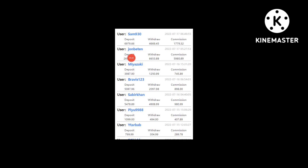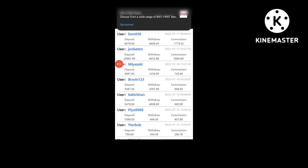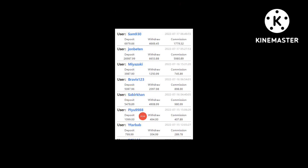You can see each user's deposit, withdrawal, and commission details here. For example, user P9988 shows deposit, withdrawal, and commission — you can see all the patrol and commission data listed.